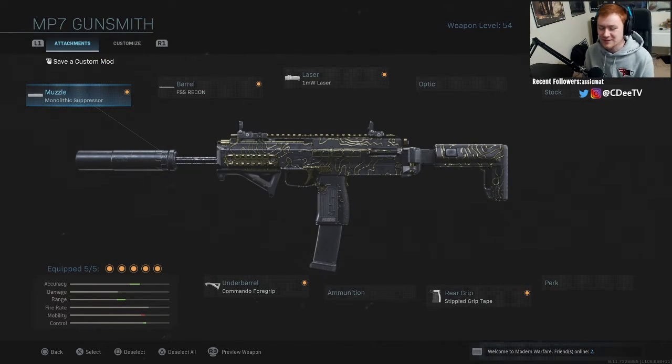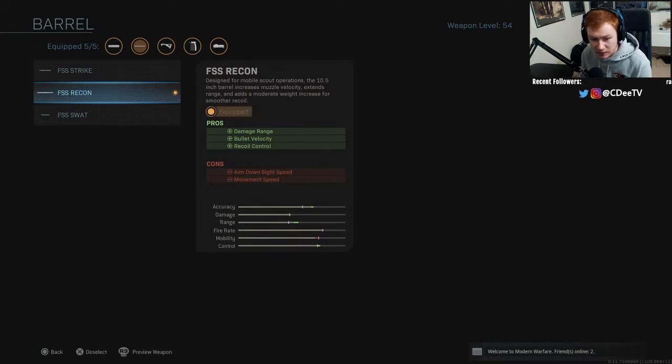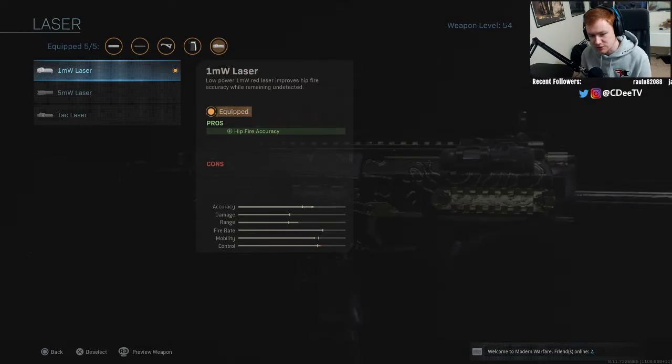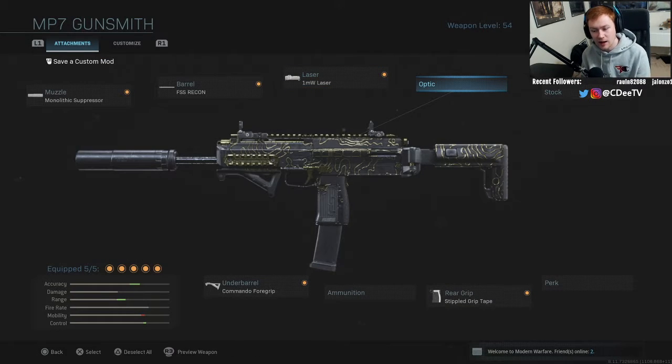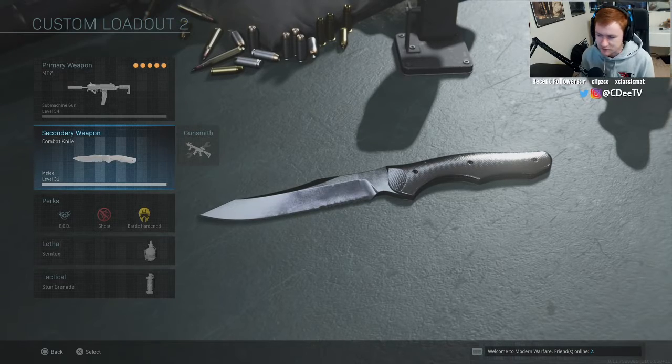Getting into the attachments: we have the monolithic suppressor for damage range, the FSS recon barrel, the first laser that can't be seen by enemies. I do not have an optic — the iron sights were pretty good and decent enough that I could throw on a few more attachments — so we have the stippled grip tape and the commando foregrip.